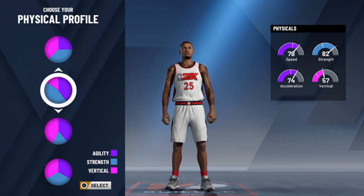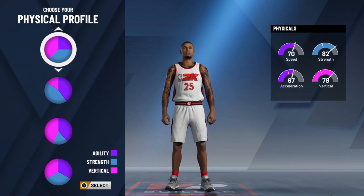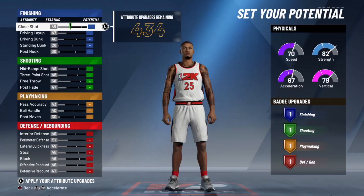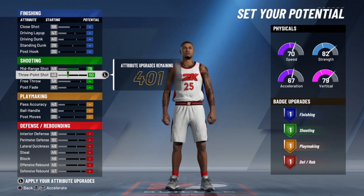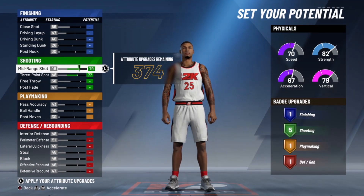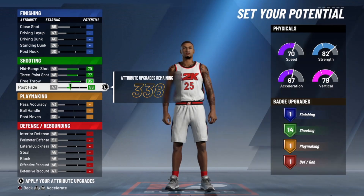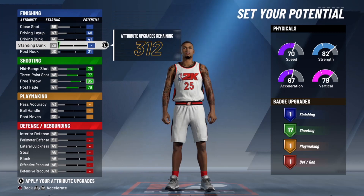All right, let's get into it. The first build is the Rebounding Wing. You guys know how popular this build is — I don't have to explain it. This is a very popular lockdown build for small forwards, and everybody that likes playing lockdown but wants to be a small forward and still be able to guard all five positions.